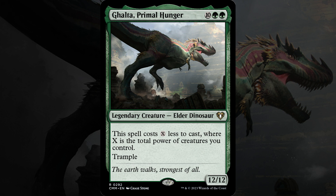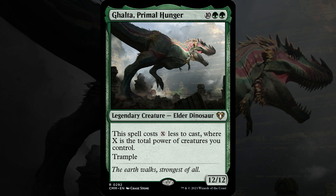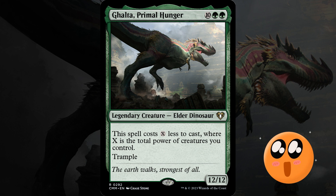So today we've got Galta Primal Hunger, a 12-12 trampler for a whopping 12 mana, but this spell costs X less to cast, where X is the total power of creatures you control. This means that sometimes we can get them down to just two green to cast.